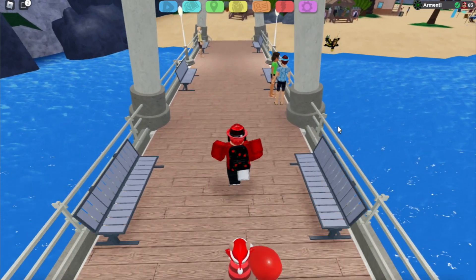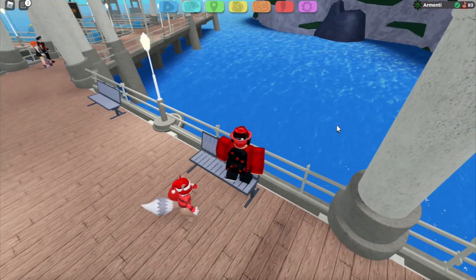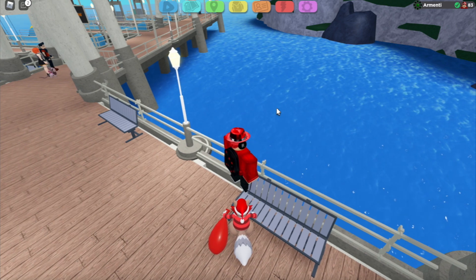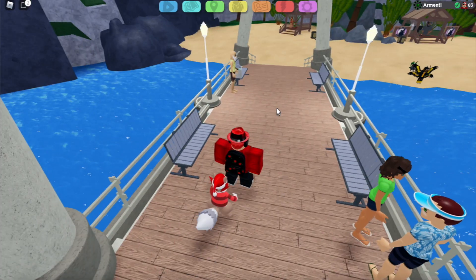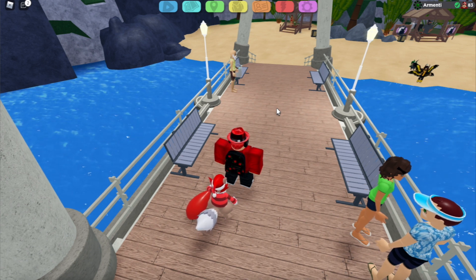This glitch literally makes you swim anywhere you want in Lumian Legacy. Normally if you glitch into the water, you will drown — but with this glitch, it's super easy to perform and you're going to be able to swim anywhere you want in the game and find hidden stuff all around the map.